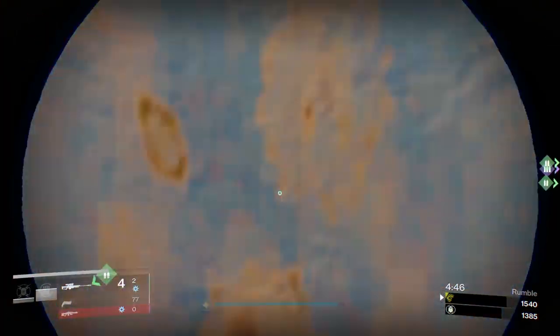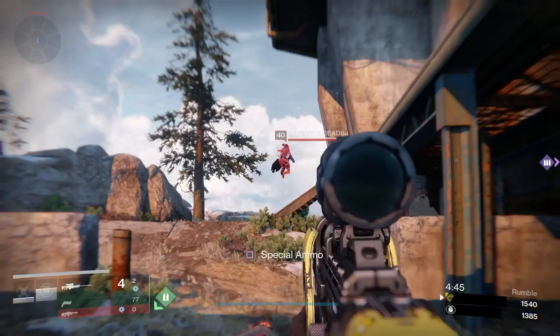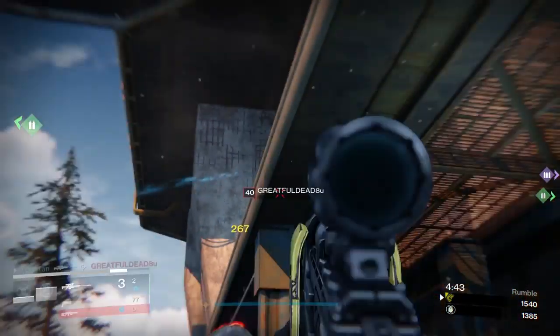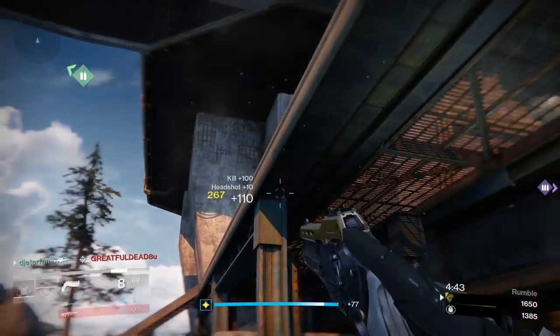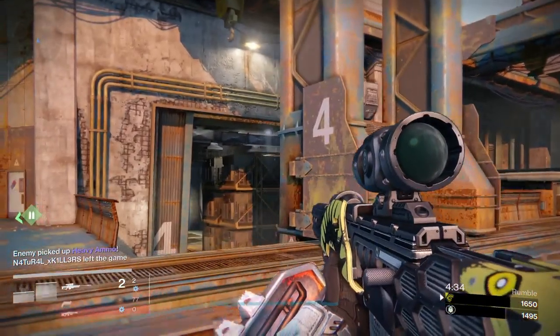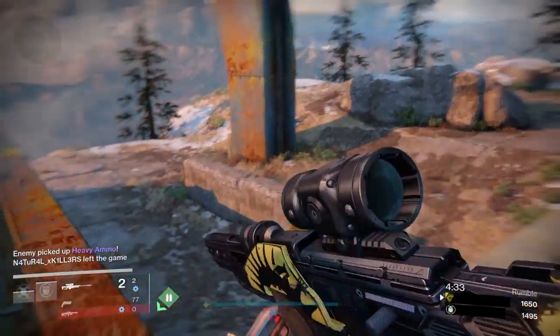If you don't end up picking up the heavy ammo, it's very important to keep track of who does. On this map I know where the two points spawn — the one point hasn't been picked up yet. Now, if you didn't know this: when someone picks up heavy ammo it will come up in the feed. If it comes up in red, that means an enemy picked it up. If you're in a team-based game mode and you see it in red, the other team has the heavy ammo and you definitely need to be aware of that.